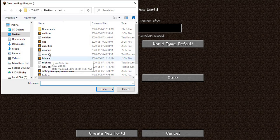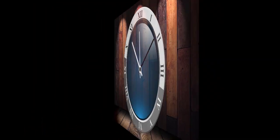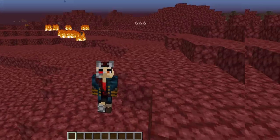Then we create a new world, import the settings for mashup, ignore the warning, hit create, and just wait for it to load — this is probably going to take a while. The world is loaded in now and it looks like it started us out in a nether area, so let's go check it out.